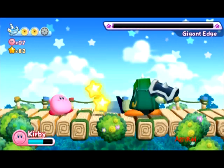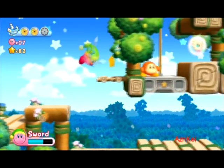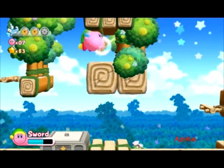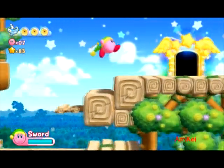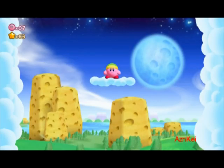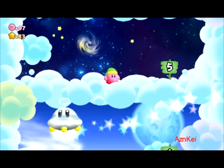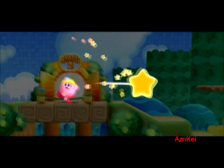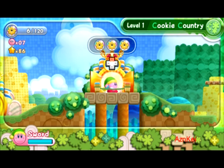I don't really like the copy ability when fighting against those mini bosses. Now I'm gonna use the Sword ability here. I just have to cut the rope in order to capture the last energy sphere. I'm gonna capture all the energy spheres in stage 1-2 too. And this is the exit door here along with the goal game after it. I just unlocked stage 1-3 and captured all the energy spheres in stage 1-2.